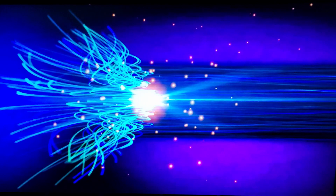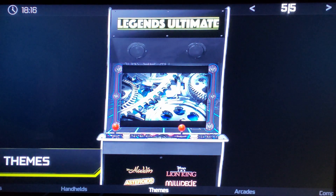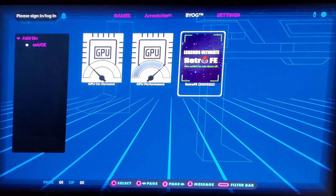CoinOps and Luna are the main two we're going to look at here. You select CoinOps, it'll reset, and then you have to back out. Basically, you hit the menu button to back out to the main Legends Ultimate menu, and then when you go back in, it will launch it in the CoinOps theme.